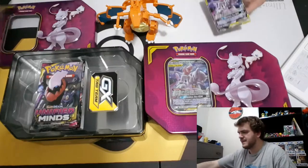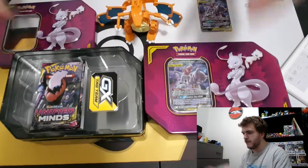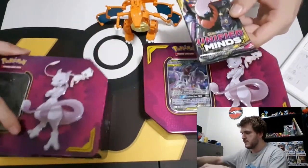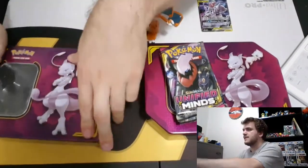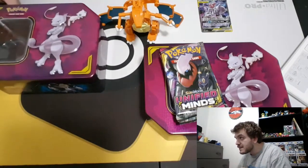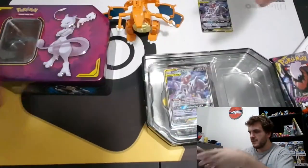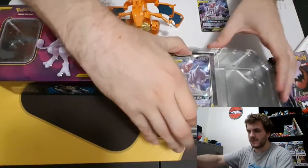We are yawning — it's been a long day, but we're going to have some fun. Here are our four packs from this tin. These tins are much bigger than the Hidden Fates tins. We'll keep one up there, put the packs there, and break open the second one. Now the Perfection promo.